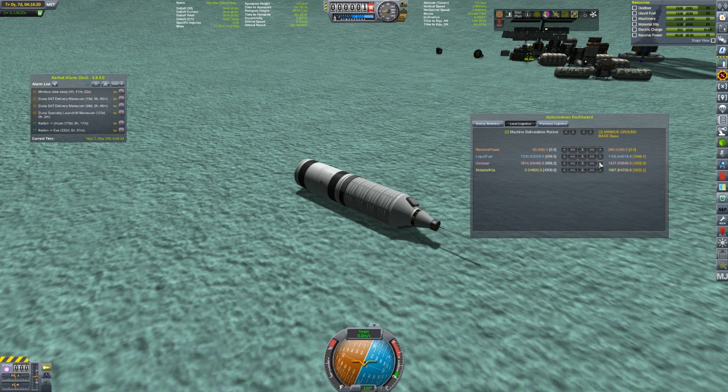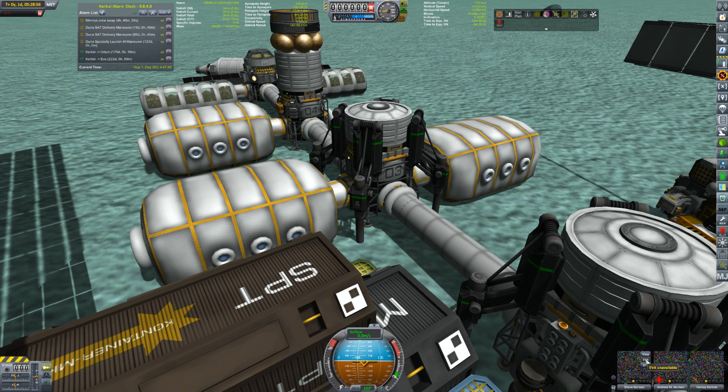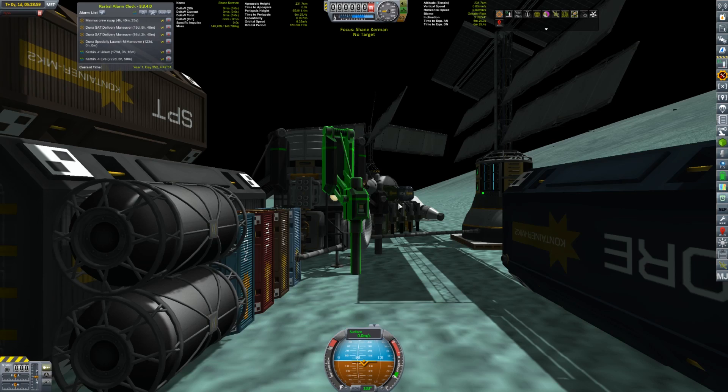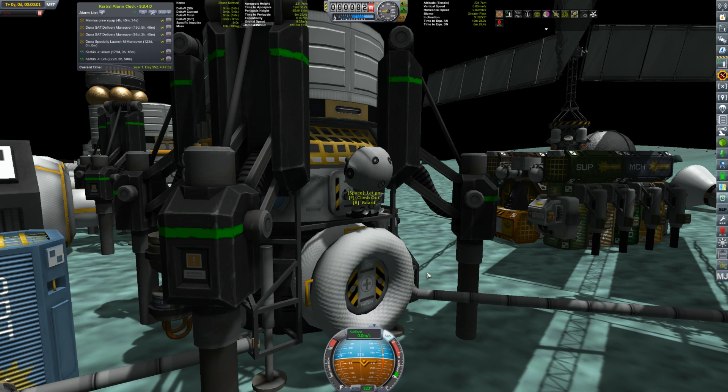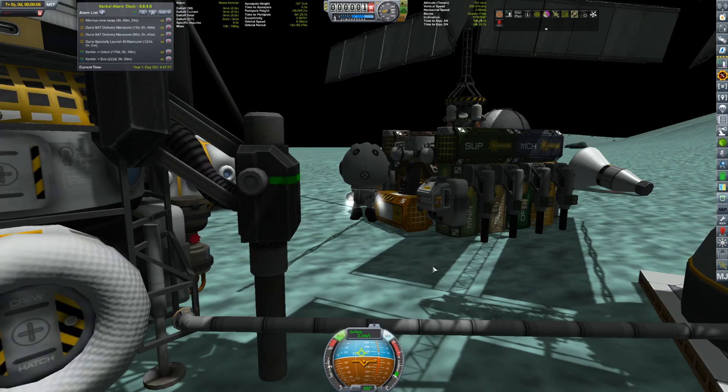The hab should have Shane in it - there we go, let's get him out. Shane Kerman - aka Coco Bean, aka Unity, aka Unify, aka all the other names he goes by - whoever knows how many names he has. Yellow Submarine. But you can all call him Shane because that's his name. That's the name he gave me anyway, whether it's his real name or not I'll never know.